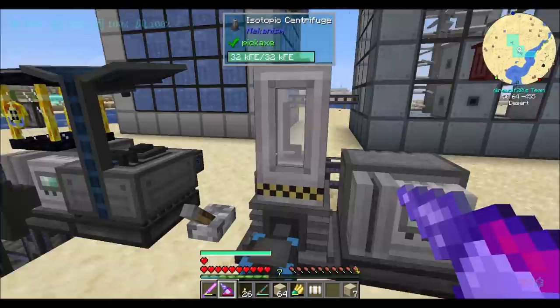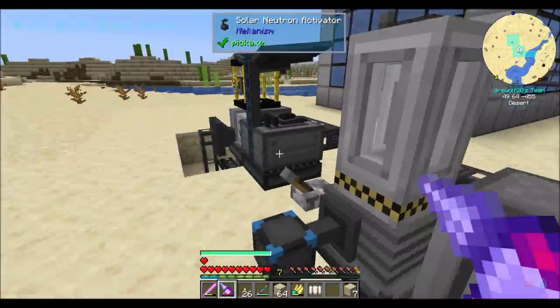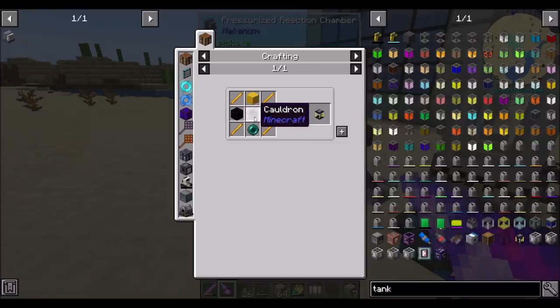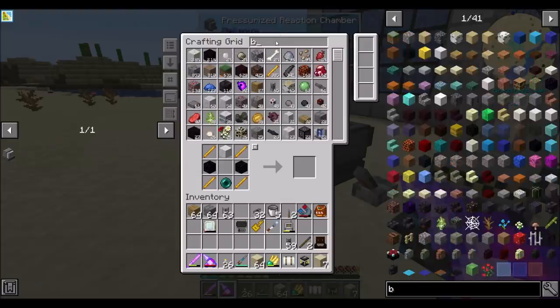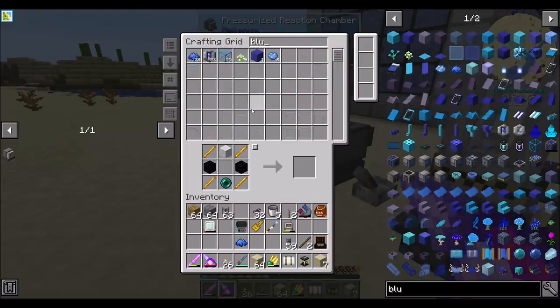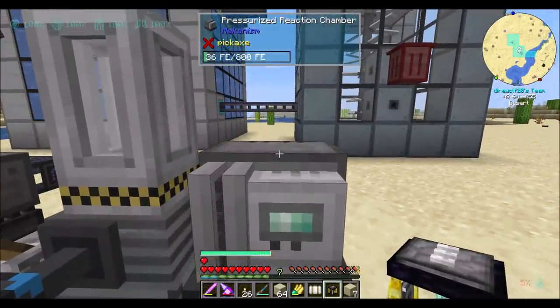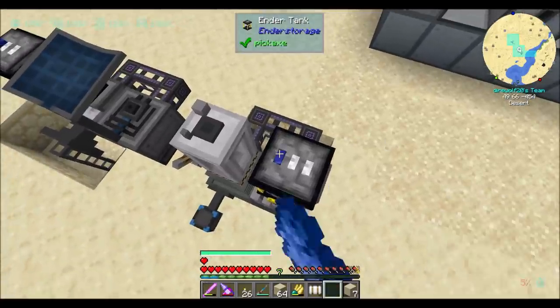So nuclear waste comes in, plutonium comes out. Plutonium processes with water again — yes. So we're going to want another ender tank. My ender tank is kind of low because all my water is turning into sodium, or lithium, but that's almost done — that's almost 100% done. So at some point it'll backstuff and won't be a problem.